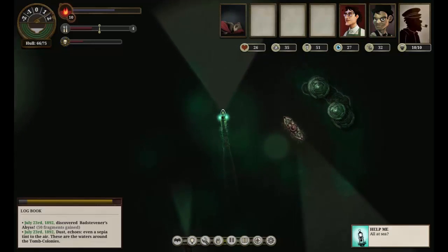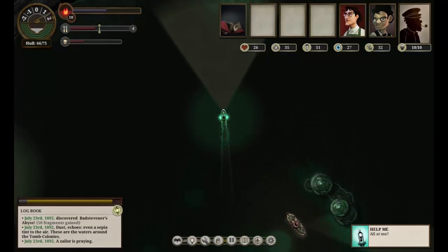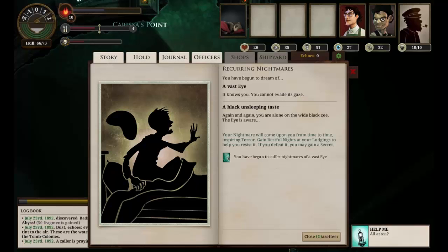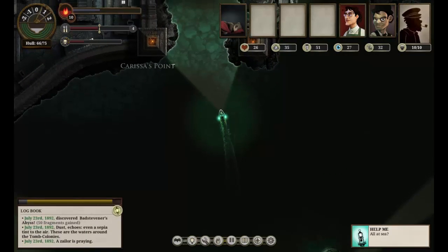I am really, really hoping that they make a version of this music available, because I just love it. What's happening here? Recurring nightmares. You've begun to dream of a vast eye — it knows you, you cannot evade its gaze. Again and again you're alone in the wide black Z. The eye is aware. Your nightmare will come upon you from time to time, inspiring terror. Gain restful nights at your lodgings to help you resist it. If you defeat it, you may gain a secret. Not good. But at least here we are at Venderbrite.